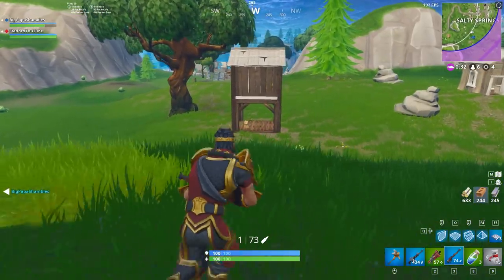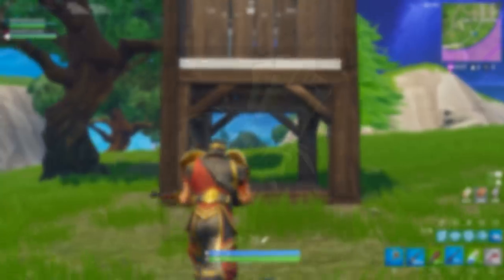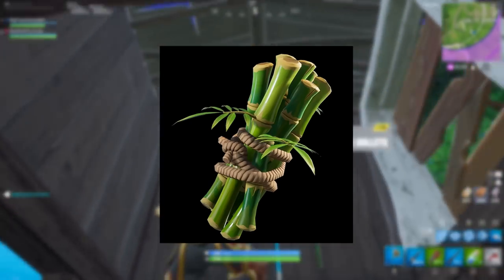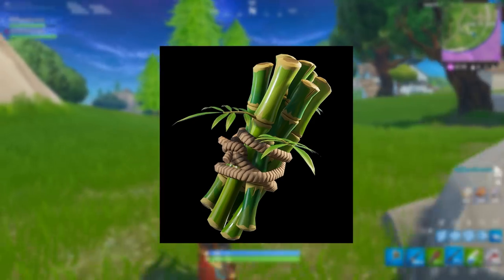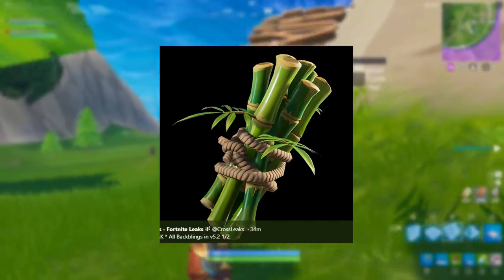Now I want to show you the back blings to go with these characters. The first one on screen is called Bamboo — literally just bamboo — and it goes with the Panda character. You get it free with the skin. It looks pretty cool, very basic. I said I don't like that character though, so I'm probably not going to get it.